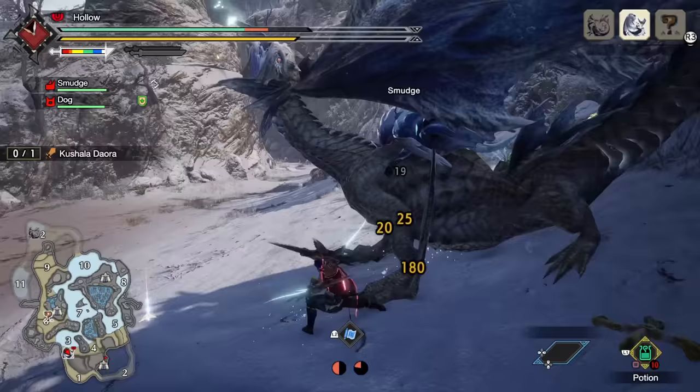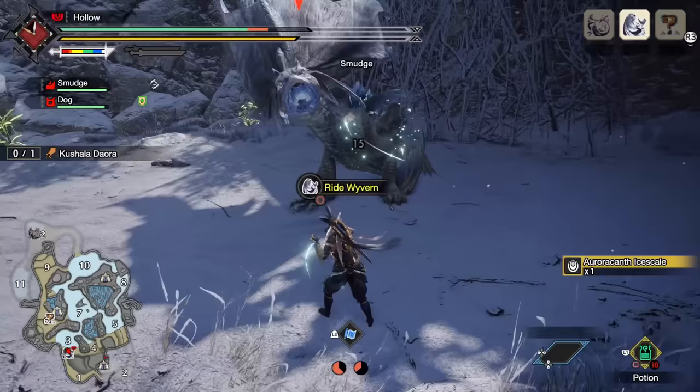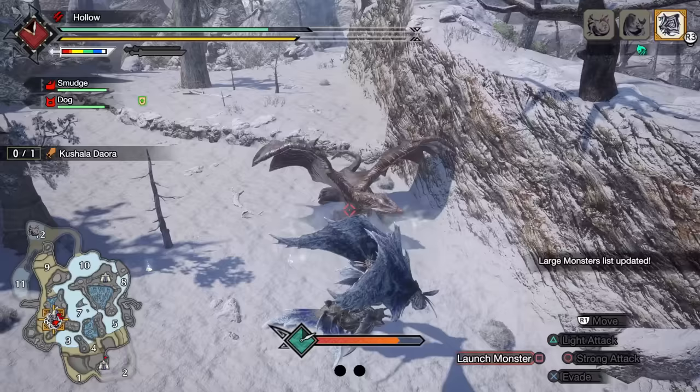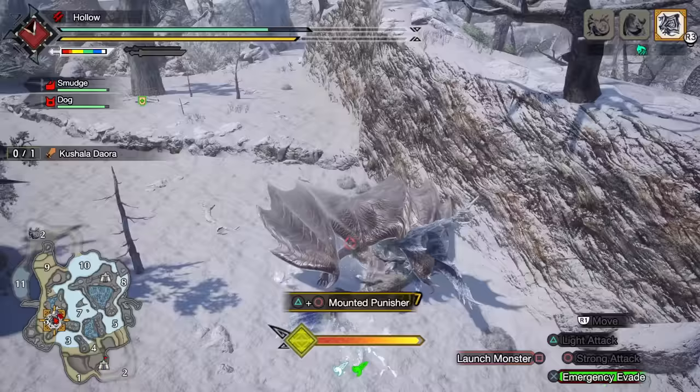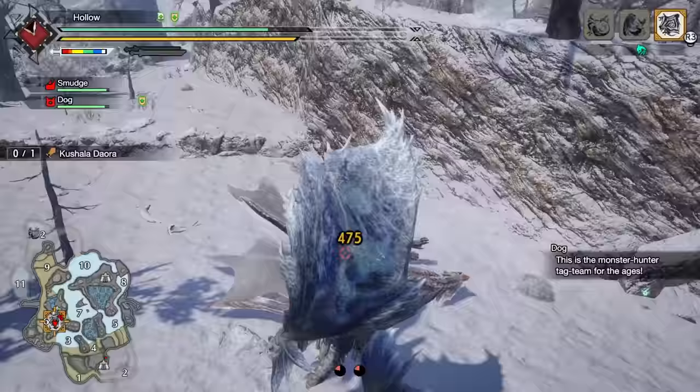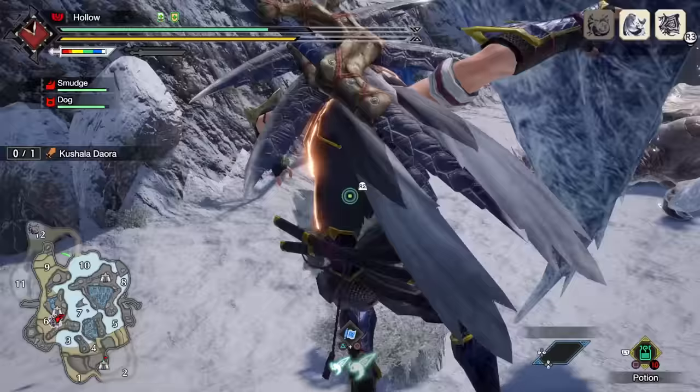It's not just about traps or endemic life — you can actually run away from a monster during a fight if needed. Nothing's stopping you from leaving on your Palamute, finding another monster, and getting a wyvern ride in to deal free damage, especially during your target's transformation or enrage. You can do this not once but twice every hunt because there are always two monsters on the map. Non-target monsters are much easier to wyvern ride — they take way less special damage before the ride begins.